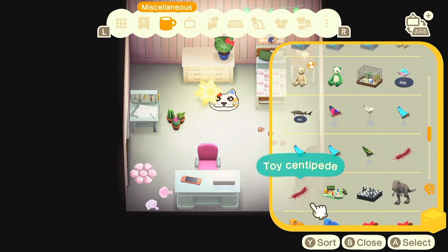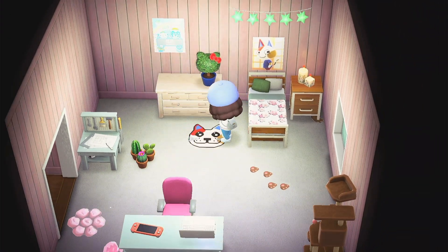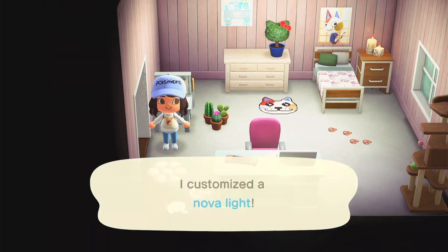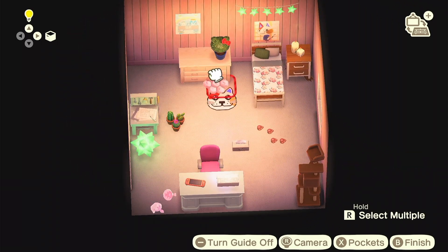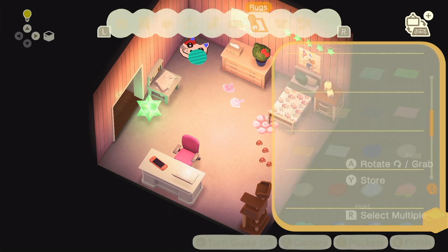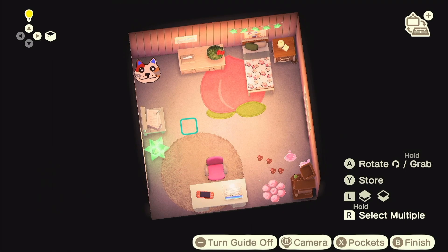I had this nova star thing on the floor which I thought looked cool, but it didn't match the vibe at all. I got that DIY sort of recently. I'm kind of close to completing the Celeste DIYs — I'm still missing a few, like the moon chair even though I have one from a villager who left it in the resident services recycling box. For some reason I'm also missing an Aquarius item, but I have all the other zodiacs, which is really weird.